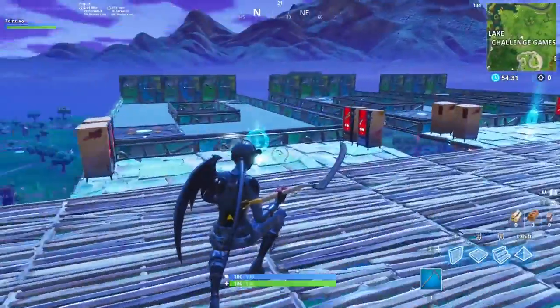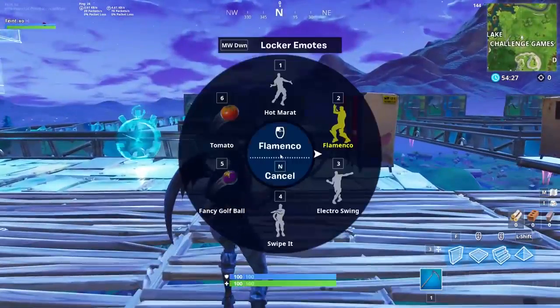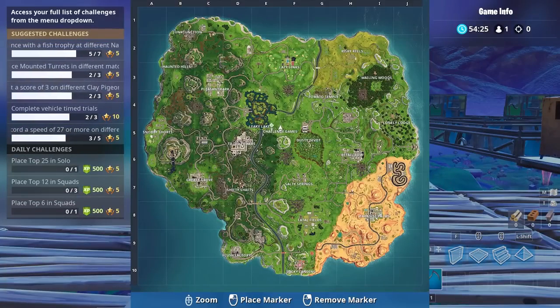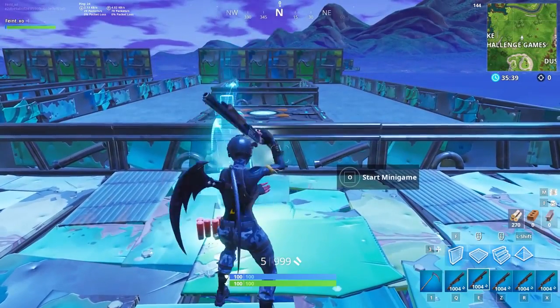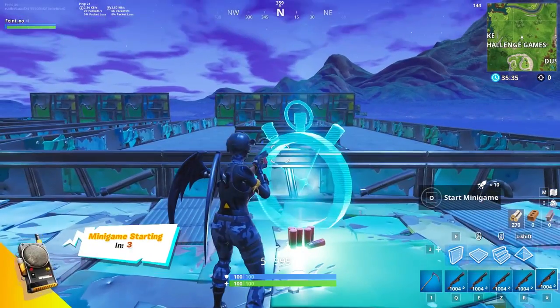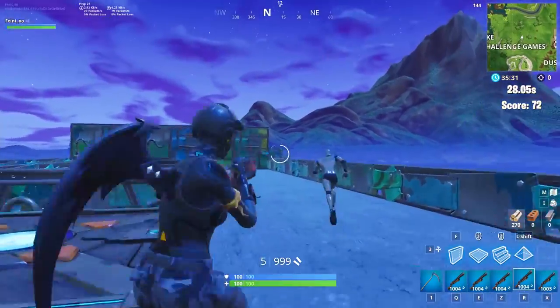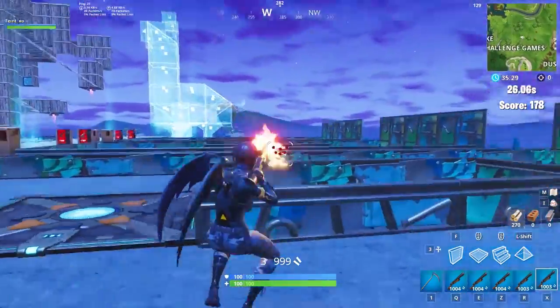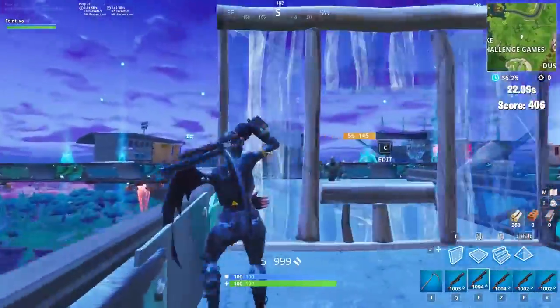Hop into Playground and head over to the Challenge Games area above Leaky Lake. We're going to break this down into three different tests for mouse or controller sensitivity, targeting sensitivity, and scope sensitivity. For the base mouse and controller sensitivity, go to one of the shooting ranges, grab five pump shotguns, and get started. Basically, you want to jump around and take shotgun shots at the robots. You can practice general shotgun aim, 180 shots, flick shots, shots after building, and edit plays.